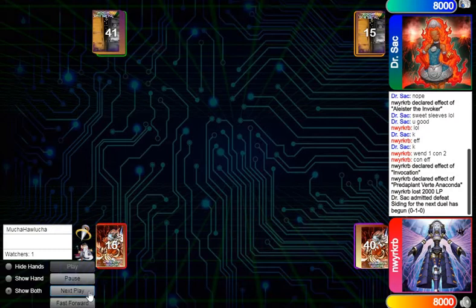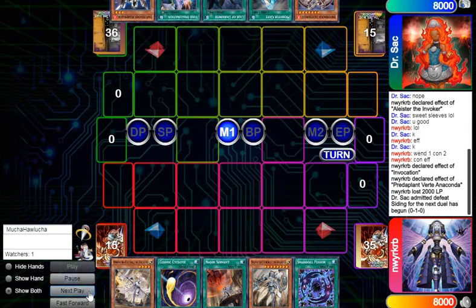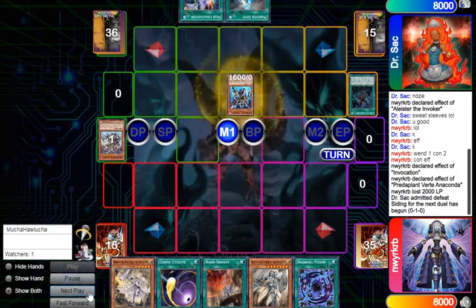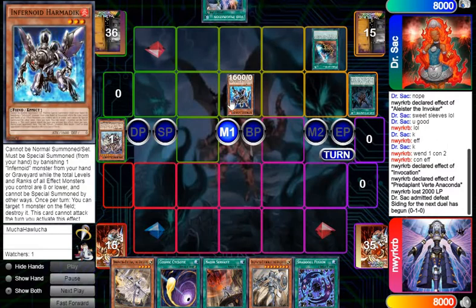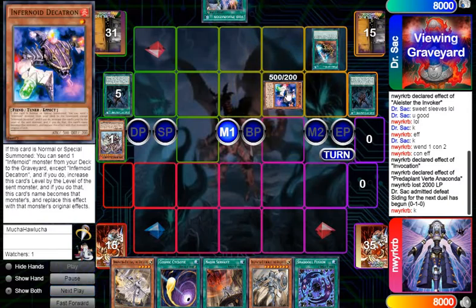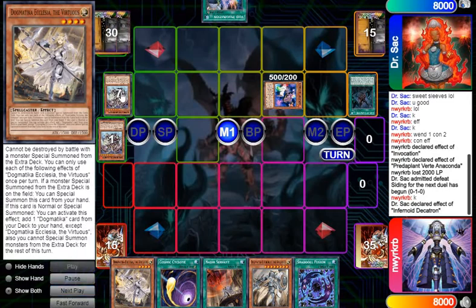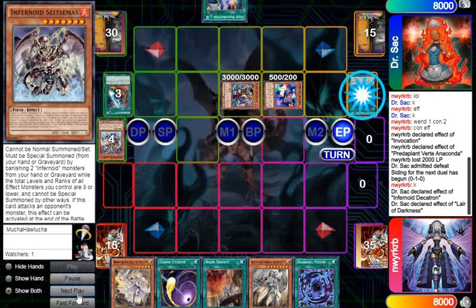I believe I only sided in some Cosmics. He goes ahead and activates Lair, pitches the Statemine for the Harmadik so he can tribute it for Monster Gate. He gets into Decatron and with Decatron he sends the Snipes, then banishes all three to get Unoku.